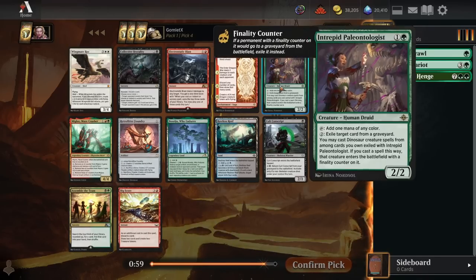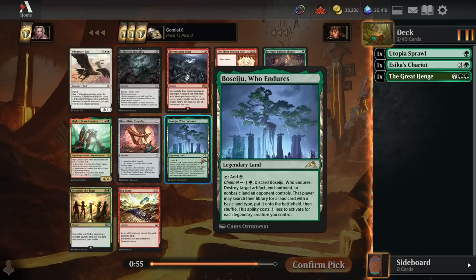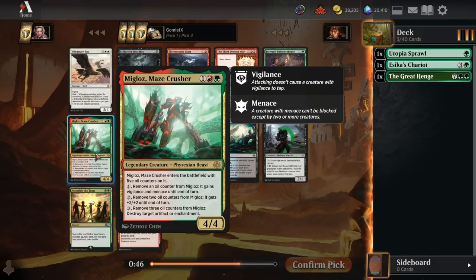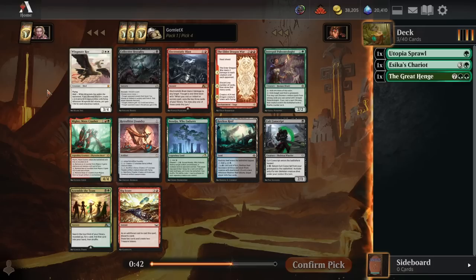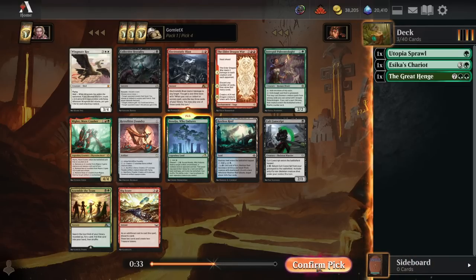Pick four we've got more mana ramp with Intrepid Paleontologist, main-deck artifact and enchantment removal with Boseiju, and the option to push into red with Mightstone's Legacy or white with Wingmate Roc for a ton of stats. I'm pretty happy to stick to just green for now. I like Boseiju quite a bit - it's like main-decking a Naturalize that costs you absolutely nothing because you just play it like a Forest most of the time.